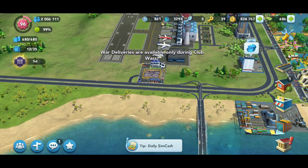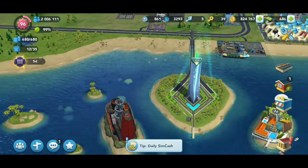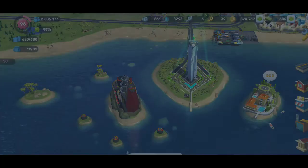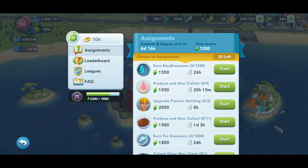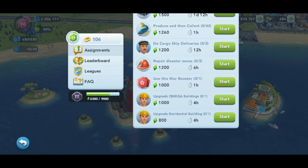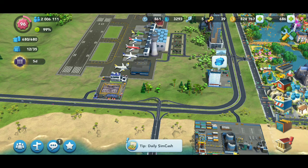Here is where you're going to be doing your war deliveries. If you have an assignment asking for war deliveries to be completed, it'll usually say something like complete three war deliveries or three war shipments. You're going to go here and complete three of the shipments. Make sure you're doing the shipments with the items you need to launch your attacks.